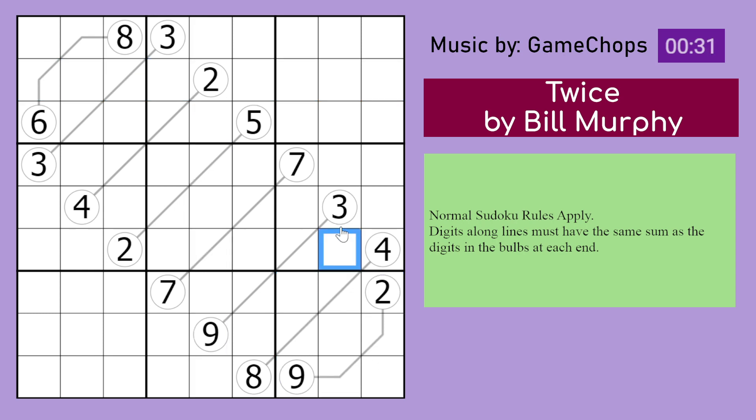Digits along lines must have the same sum as digits in the blobs at each end. So for example, this line here — those digits must sum to those digits. The sum of those digits has to be the same as the sum of those digits. So those two have to sum to 6 because these two sum to 6. And the same goes for every other line here.